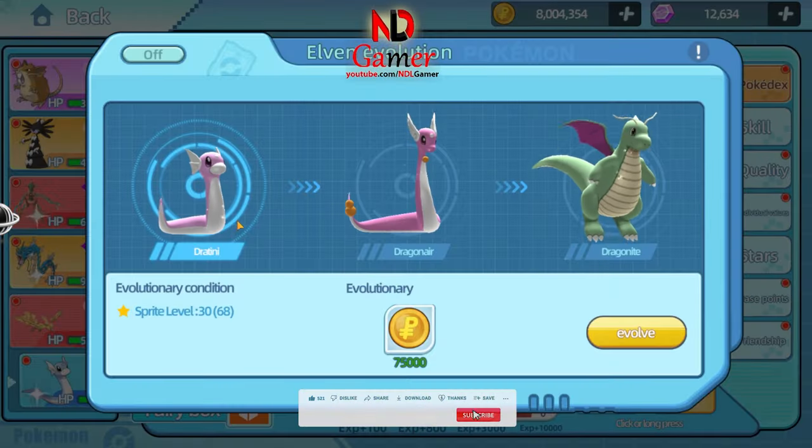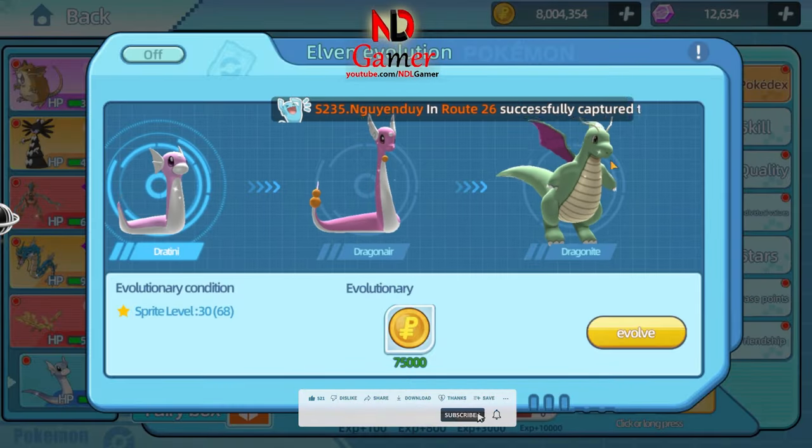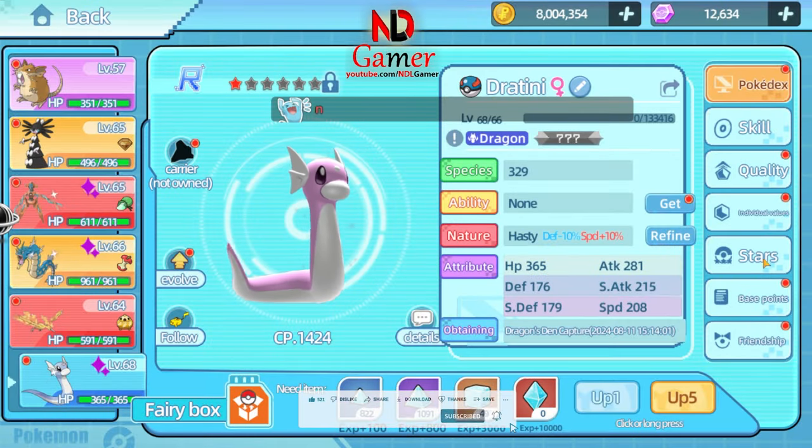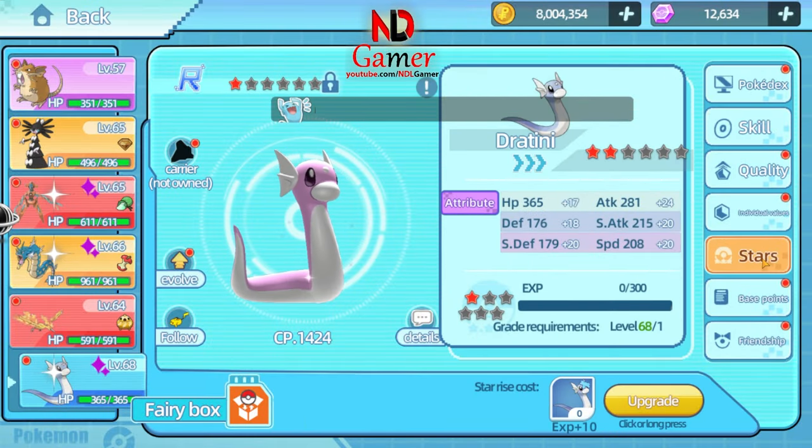Actually, it's a shiny Dratini, and when you evolve it under the right conditions, you'll get a shiny Dragonite. This is a pretty strong Pokemon, and I'm still waiting to upgrade its stars before evolving.